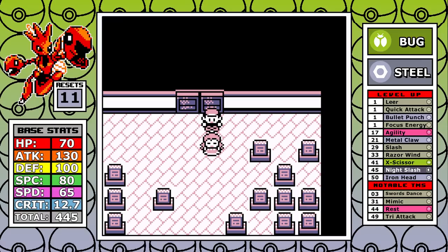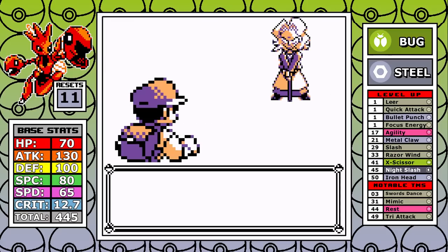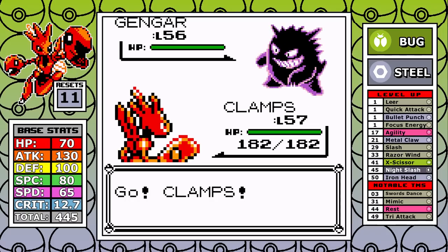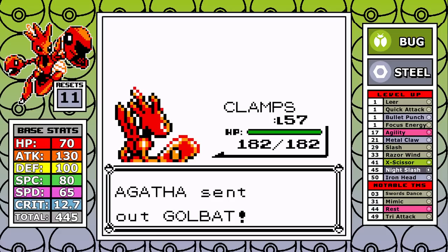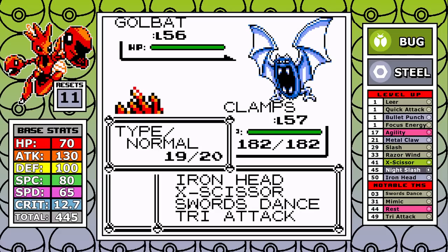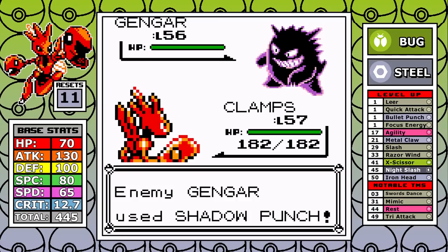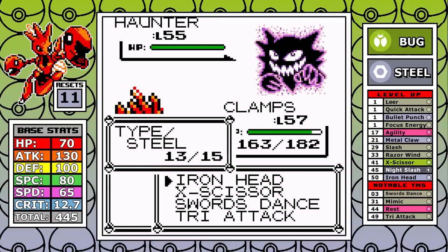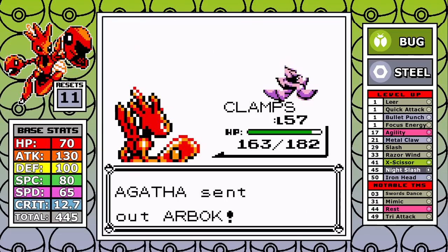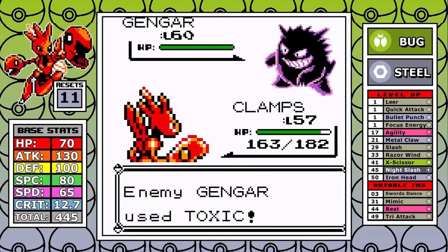On the next attempt I don't get hit with Screech, don't crit, and the battle goes as intended — we can move on and not talk about Bruno until next week. For Agatha I use a Rare Candy to maintain speed from the boost. The plan is always the same: Swords Dance into clamping everything down. A quick switch from Gengar to Golbat gives me a free setup turn, and since her Pokemon are notoriously defensively frail, it just ends in a montage of Iron Heads.